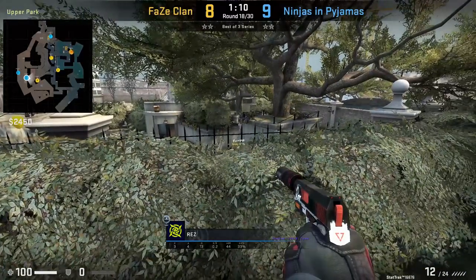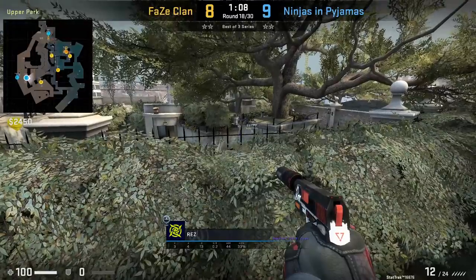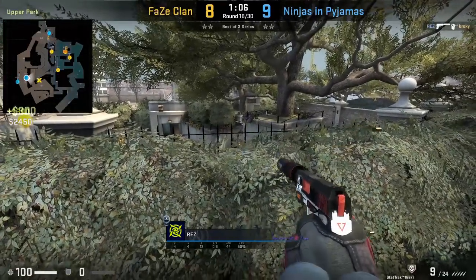While here against FaZe Clan, NIP are able to pull off the triple boost on their eco and Rez will find a kill onto Broki coming out to mid.